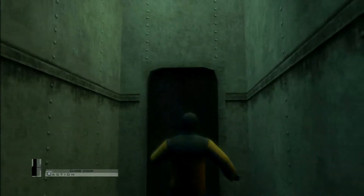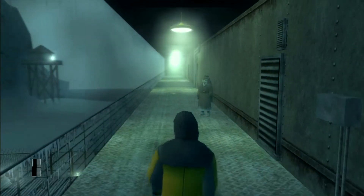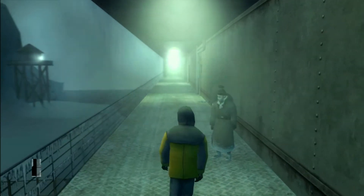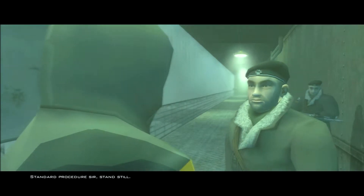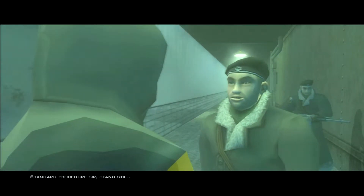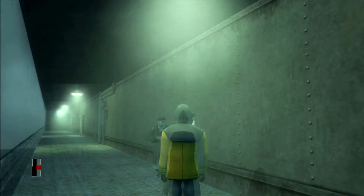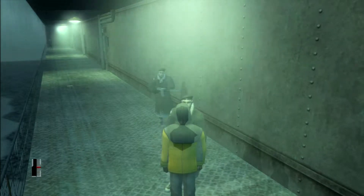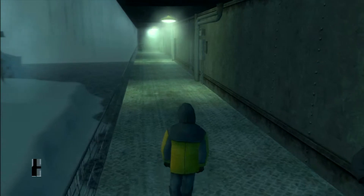Go all the way up the steps, through this door, and over here when you go through this door make sure you're walking, because this guy's gonna come over and search you. Stand still — and now he's just going to pat you down, and you can go right on in.